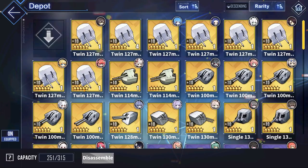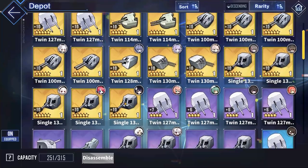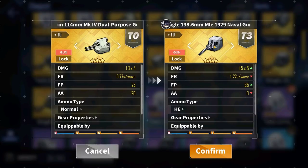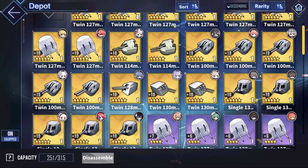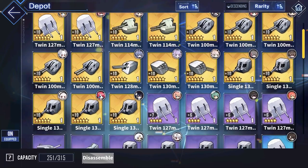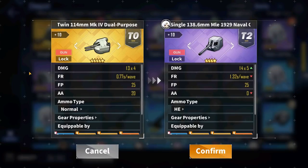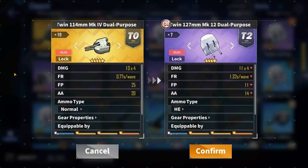If you want more main gun damage, you can use a higher-damaging option, though you'll be proccing the all-out assault less often. For instance, you could use the single 138.6mm — the baguette gun — which you can actually farm during this event at D1. You can also use the Russian Gold Event Twin 130mm, which is also a very powerful main gun. For budget-friendly alternatives, you can use the purple version of the baguette gun or the purple version of the Twin 127mm.